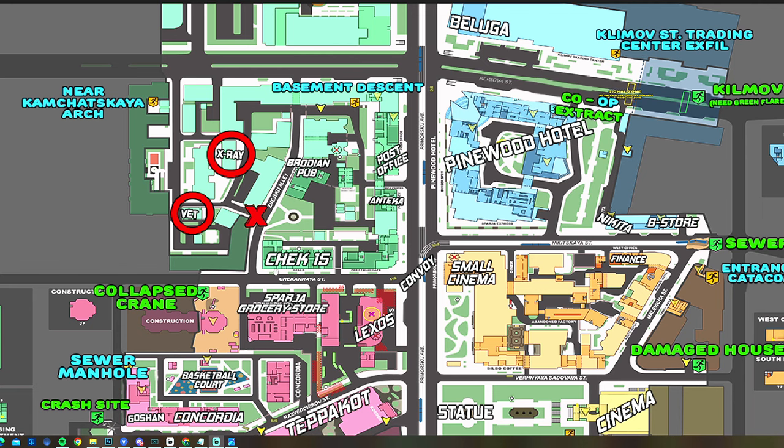So here's a map of Streets, and the areas where we have to go for this task are going to be inside the expansion of patch 13.5. We have to go to the second floor of the x-ray building, then the second floor of the veterinary clinic, and my PMC will be starting just outside the Check 15 building in an area that we are familiar with.